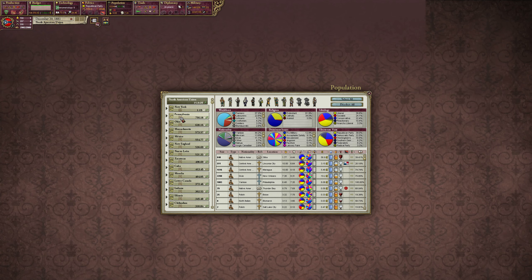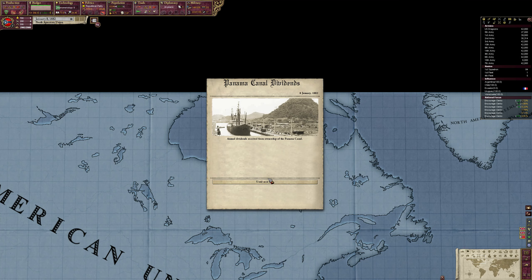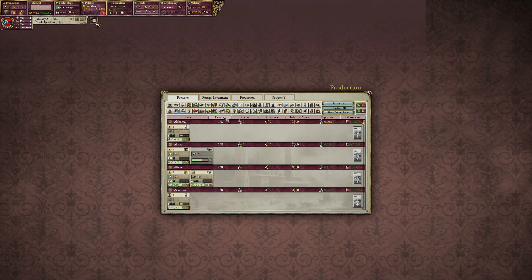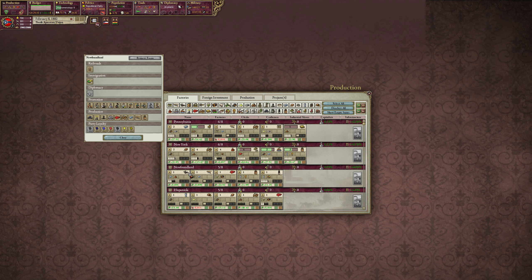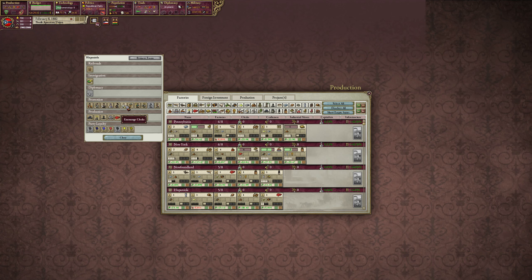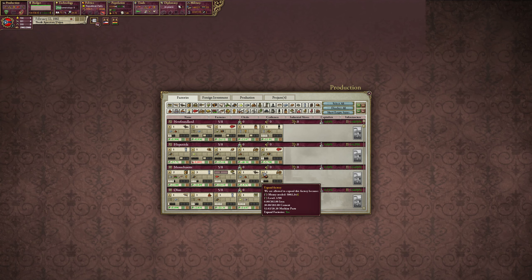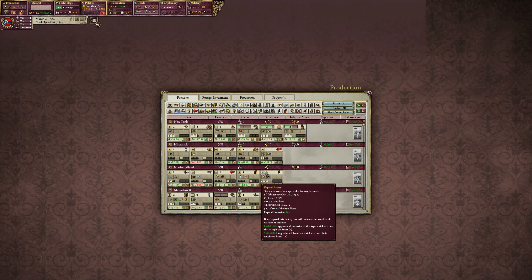We'll start with New York and go down the list. Most states look like they can support more clerks, so we're good there. Panama Canal dividends — fantastic. There's not a ton of closed factories, so doing this should be fine with only about 40,000. I'm actually going to switch one of those to Newfoundland because they have a lot — Hispaniola as well. Let's get craftsmen from Mexico and from New England, and see if we can support some of these businesses with more workers. We'll start subsidizing the factories too, hopefully they don't close before we get more workers.